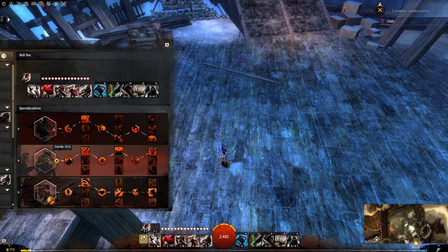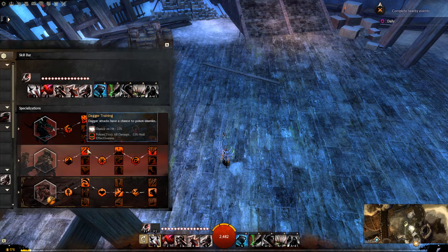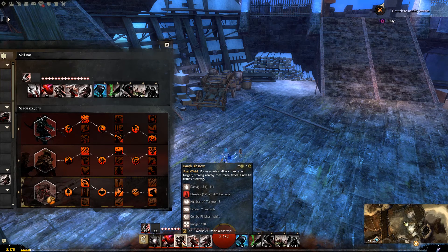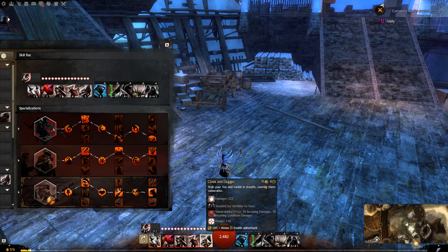For Deadly Arts, I'll be using the Dagger, so I have Top, Top, Top. For Dagger Training, this will allow me to have a chance to poison my enemies. Because Poison Condition Damage is the primary damage source for the Thief, I like to have the Dagger normal attack inflict Poison Condition Damage, and so will the rest of my weapon skills.